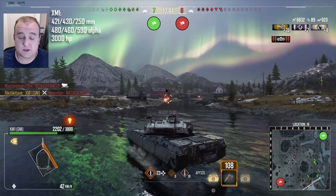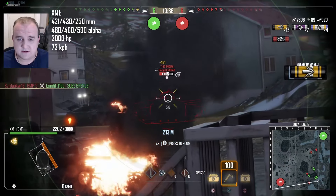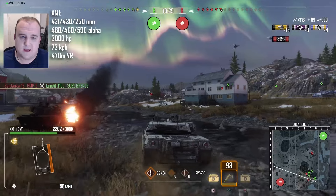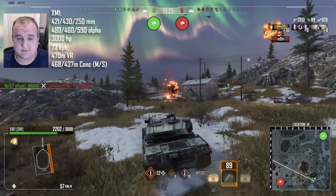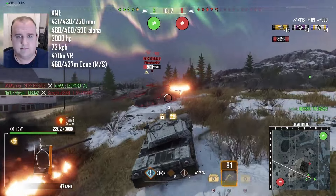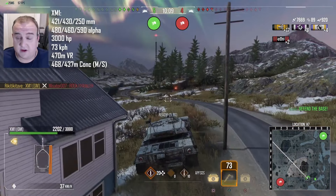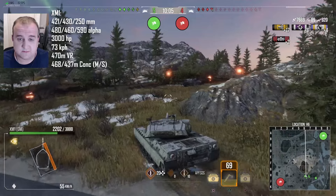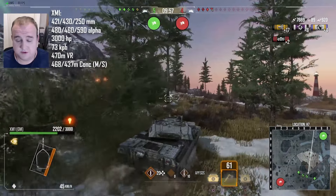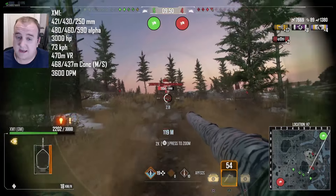The XM1 has 3,000 hit points, which puts it on the higher end. Unboosted it'll max out at 73 kilometers an hour, which again is on the medium to higher end for speed. It has 470 meters of view range, which is average for the era. It has 468 meters of moving concealment and 437 meters of still concealment — both of those values place it as the best concealed Era 2 premium heavy. Finally, the stock DPM is 3,600, which is on the higher end for this era.